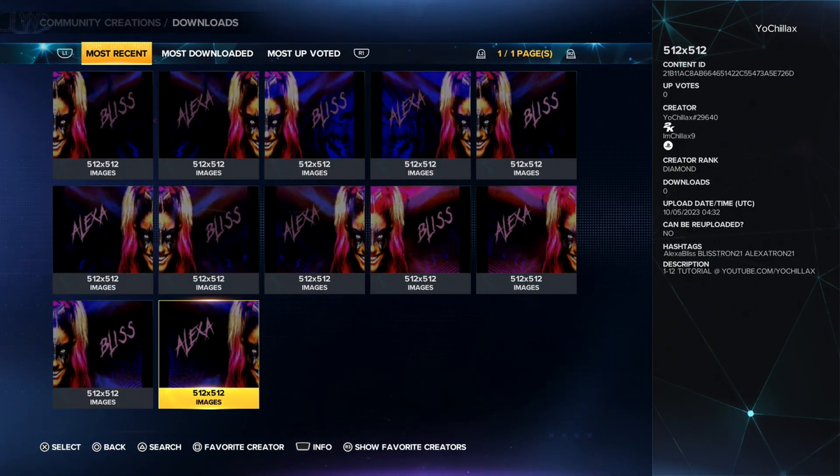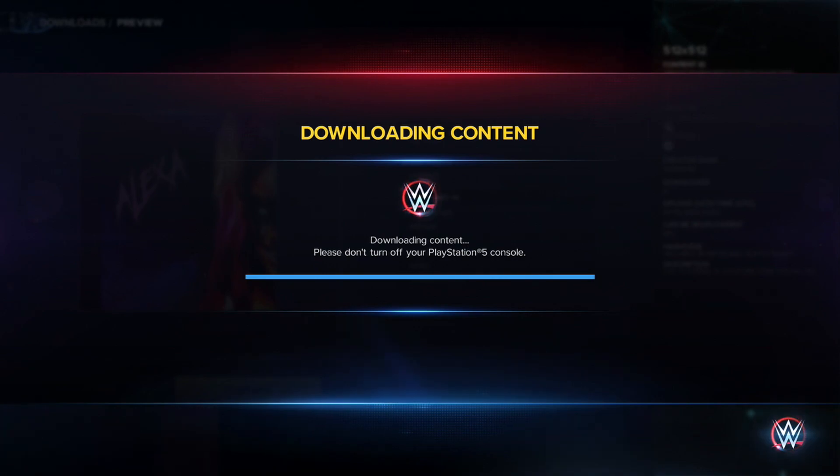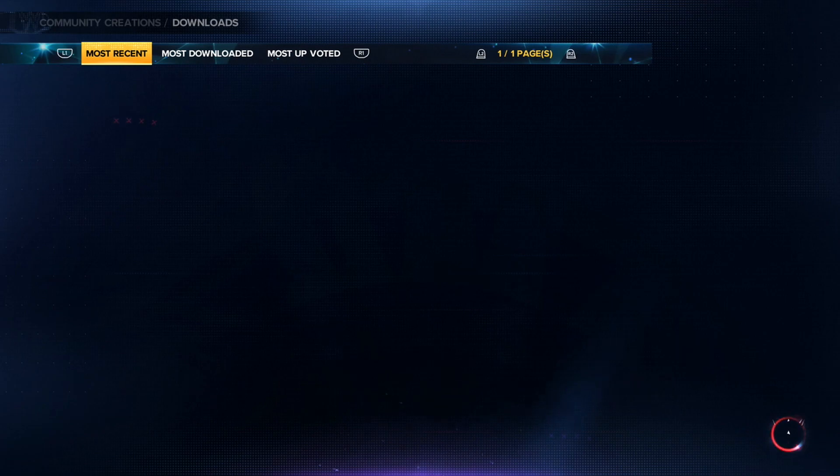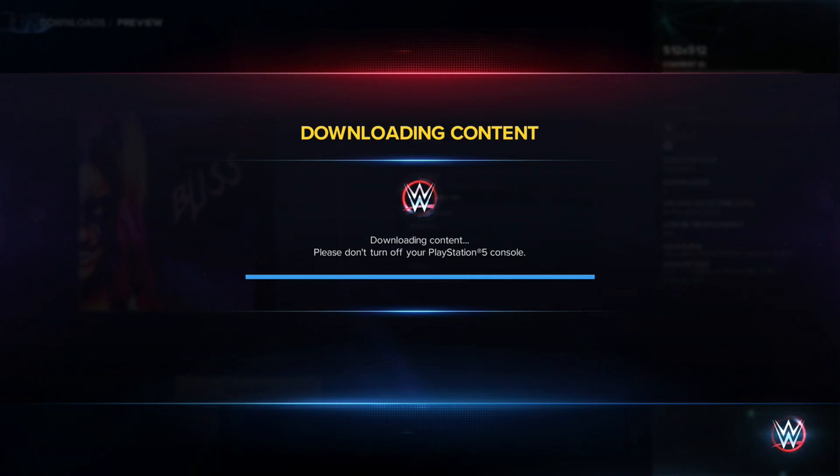If you can't find them under BlissTron 21, try Alexa Bliss or AlexaTron 21. I recommend putting the TitanTron together after you're done downloading the images, or else if you download something else, the images may appear scattered throughout the list when you create the video. So just keep that in mind.